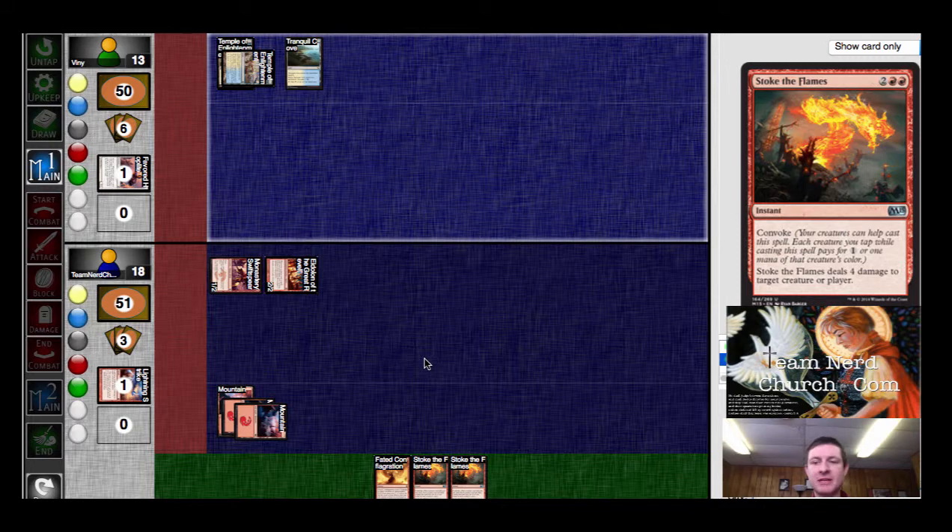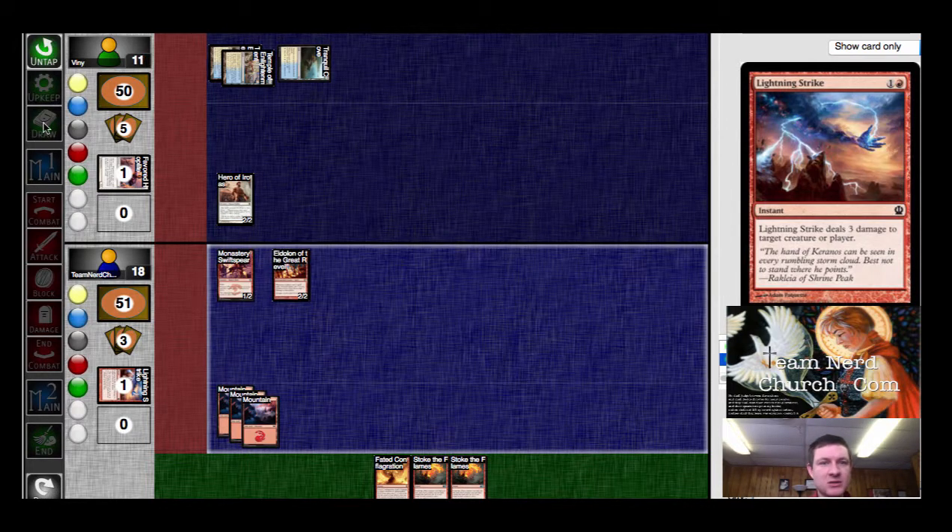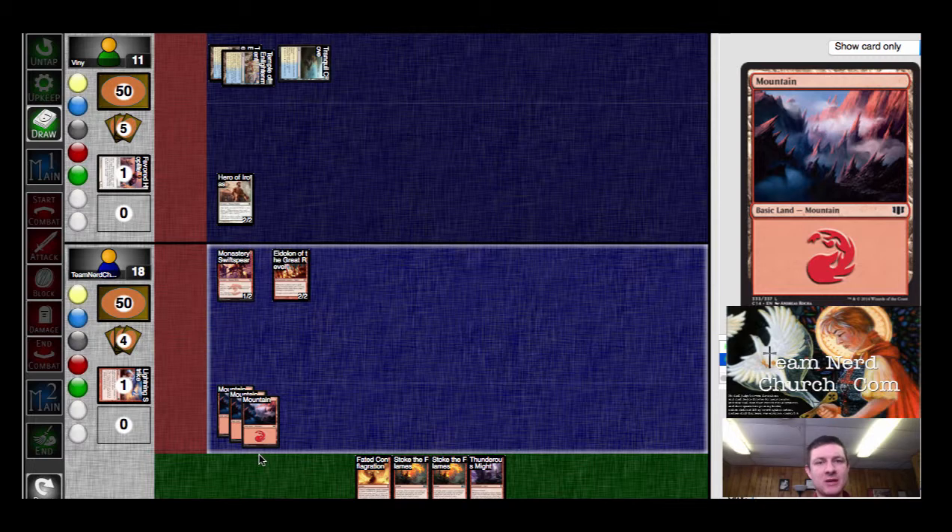It might be time to just attempt to burn him out if I draw another land. He gets the Temple of Enlightenment. He gets the Hero of Iroas, which isn't going to do too much. I got a Thundersmite, which I can't play out yet. So what do I do? I can Stoke his guy and then swing through. That appears to be the most appropriate thing to do. I prefer it to be a Faded Conflagration, but it can't be.